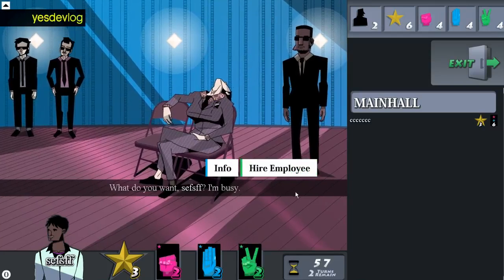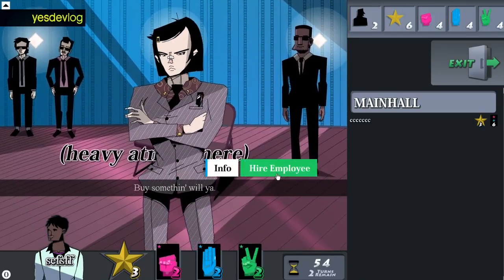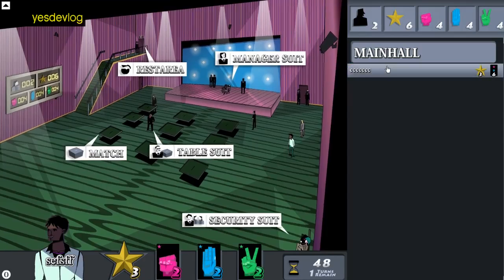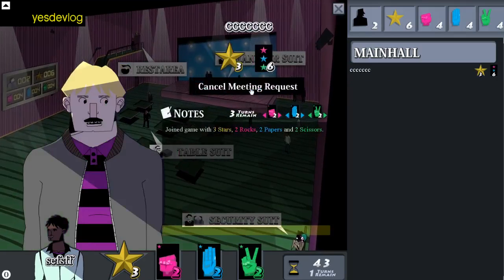Some more restricted RPS dev. I added some juice to these NPC choice buttons and I changed the profile action buttons, like requesting meetings and joining matches, to use these buttons as well.